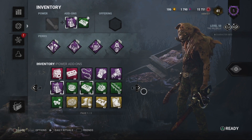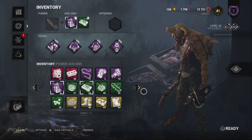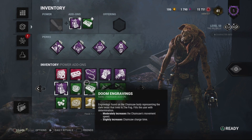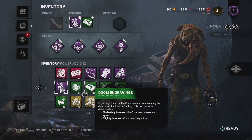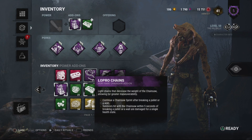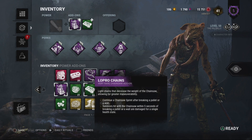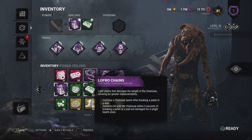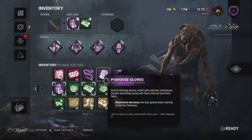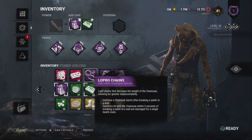I can't say much about reworking Billy because they just changed him. I would really like it if they made Instasaw much more of a thing. I really like the low-pro chains — it really catches survivors off guard every time I use it. I love that. That makes him really good.